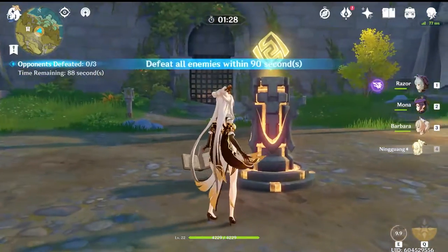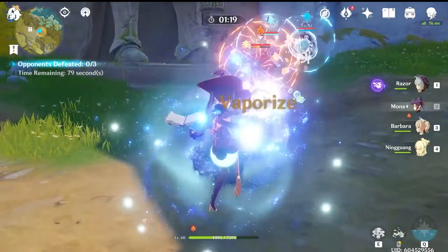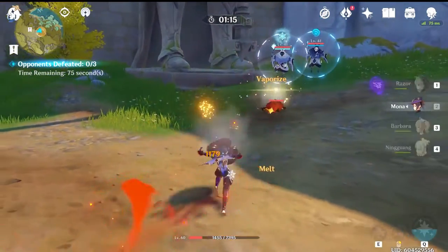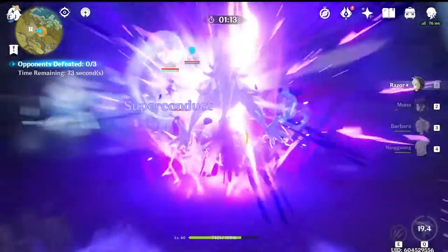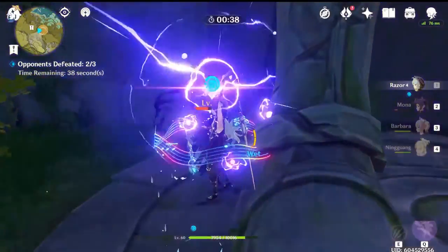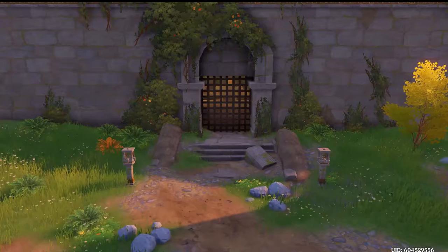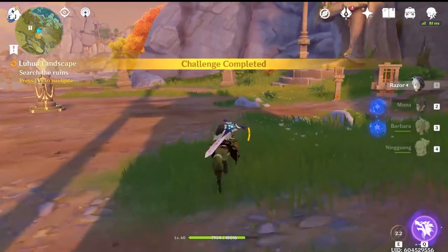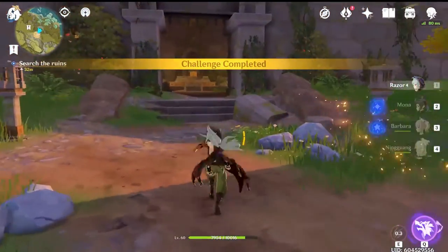Igniting the pillar will spawn some baddies. You have 90 seconds to defeat the ice, fire, and water mages, which are kind of annoying, but you should have enough time to do it. Once that is done, it will open up your treasure containing those two exquisite and one luxurious chest.